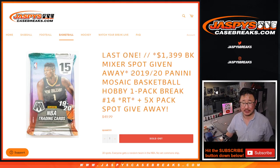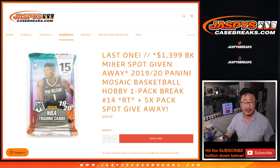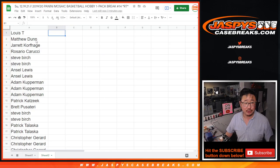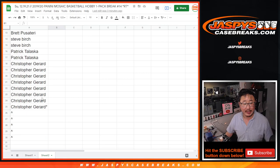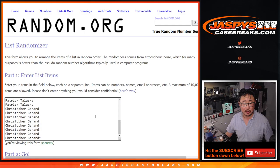Three different dice rolls in this. First of all, we're going to give away five spots within the pack break itself. Then we'll do that pack break, and then the third and final dice roll will be to give away that final $1,400 mixer spot. Should be pretty exciting, and coming up in a separate video will be that break. Big thanks to this group right here for making it happen.